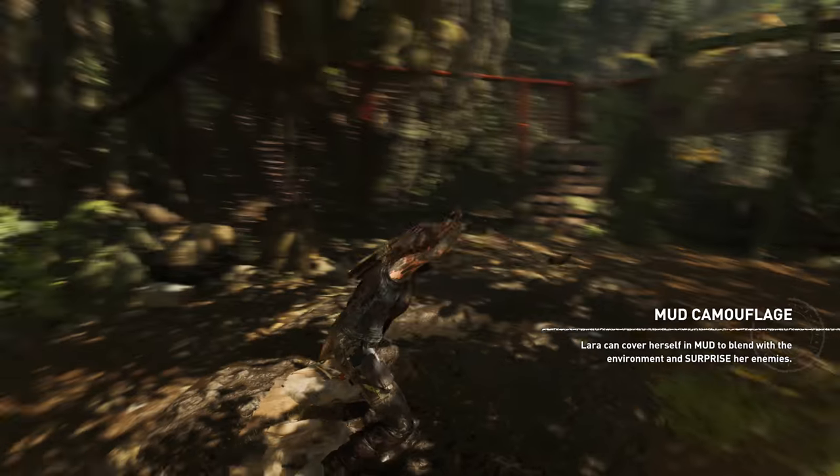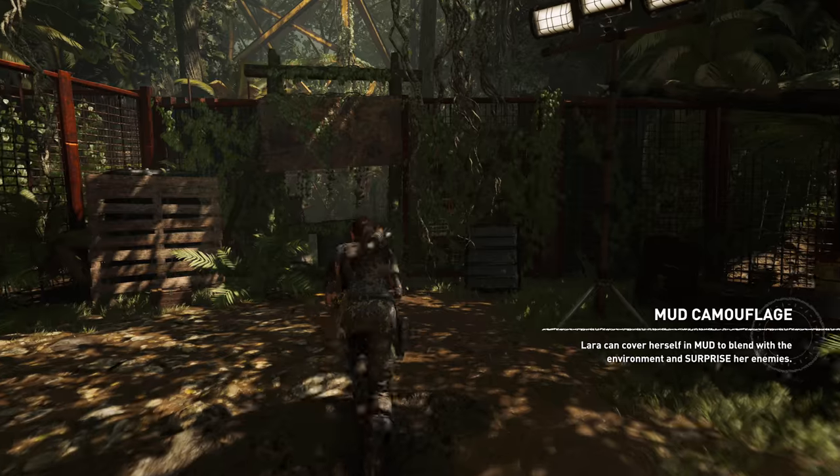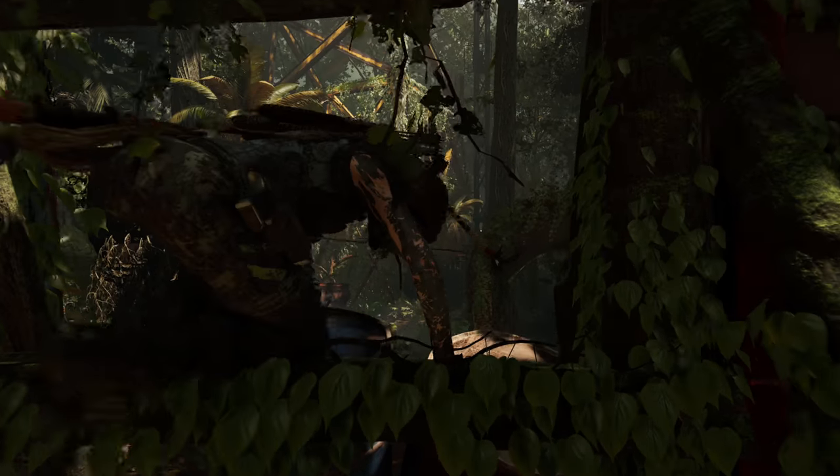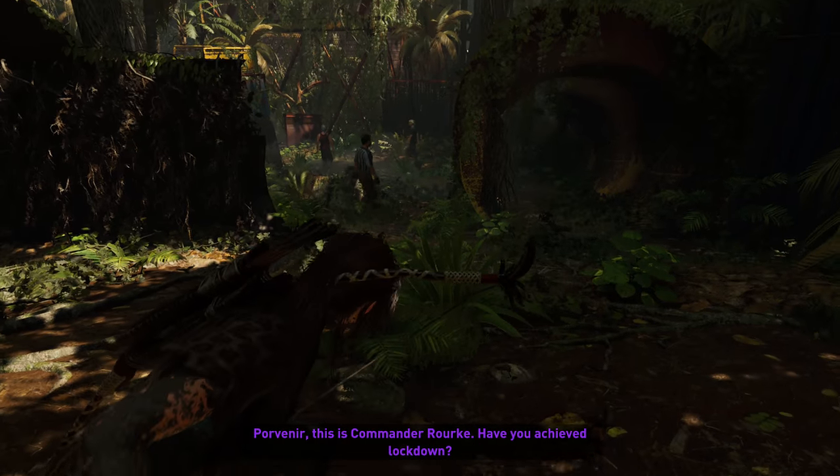It's not the wall that's covered in mud — it's actually Lara that's covered in mud. You want to get this one out of the way because it is missable, and there are not going to be too many opportunities where you can cover yourself in mud and then do a stealth takedown from a wall.